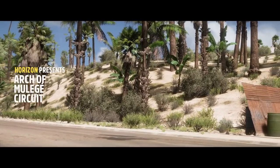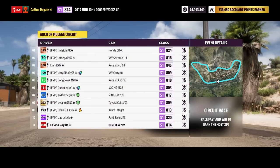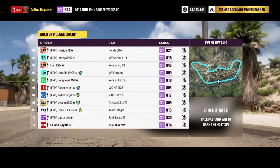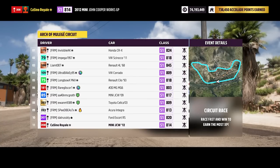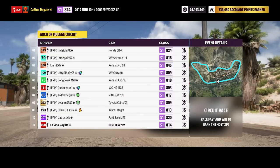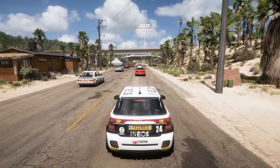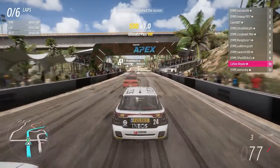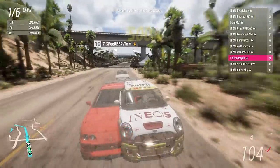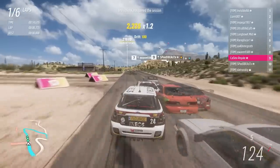We head to the rear-wheel drive section next. PIs have increased for everybody. With the exception of the Renault, all these cars were top A-class - converted to rear-wheel drive they are now all a mix of S1 class. The Renault is the highest, although the controllability of that is a big question. The CRX controllability is also a big question. The rest of us are around the same low S1, around the 820 PI mark. I'm minorly concerned - we weren't as good as front-wheel drive as I thought, and I was more concerned about this car as rear-wheel drive.